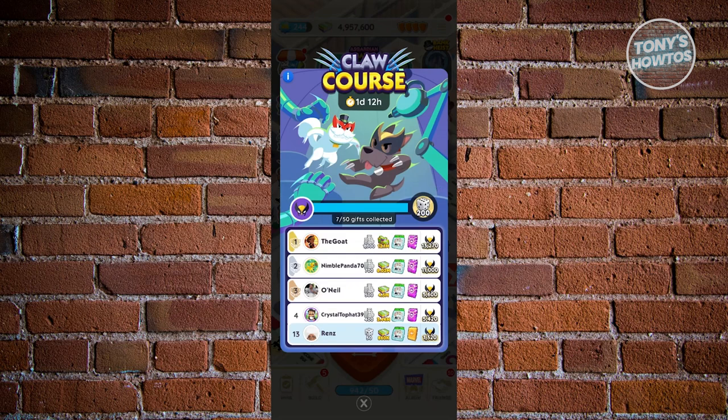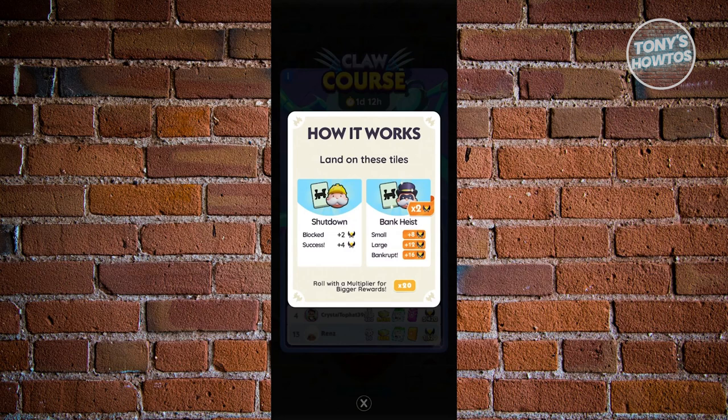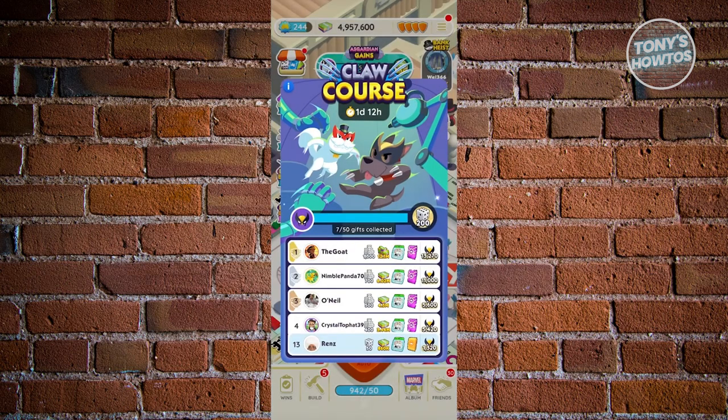By the way, if you don't know the mechanics for a specific event, you can go ahead and click on the eye icon at the top left, and it's going to explain how it works so you can earn that specific amount.